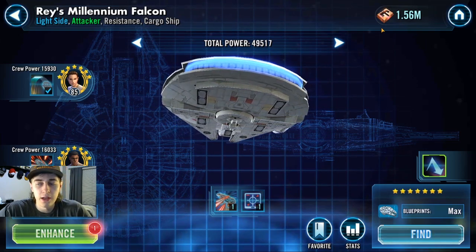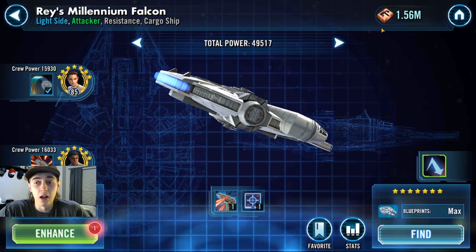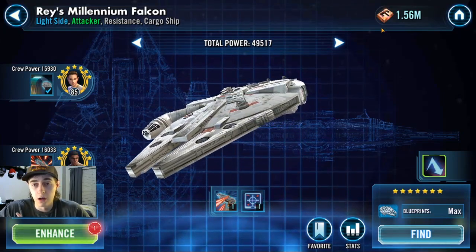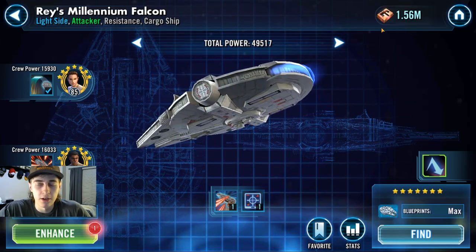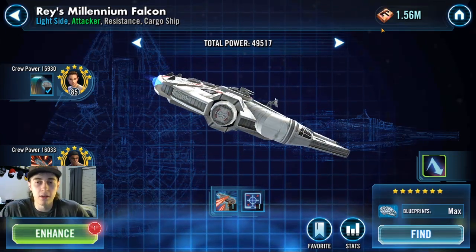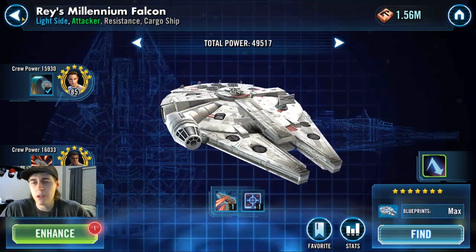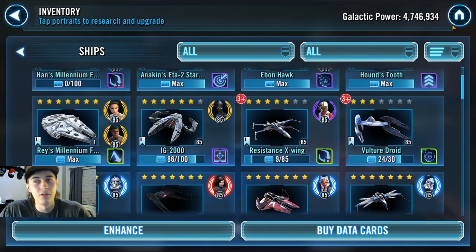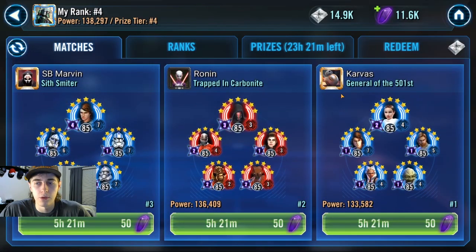For an idea of timing: I had the Falcon not even unlocked around a month and a half ago. Since then, doing 25 battles every single day, I've now gotten it maxed out. You could probably lower that to one month if you wanted to do more attempts - that's where crystals come into play. Getting first in both arenas is extremely important for crystal income. As mentioned in the recent Q&A, if they take away crystals from these payouts, that is going to be really detrimental to people who want to hoard and play free-to-play.